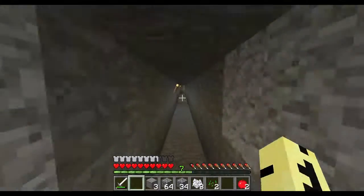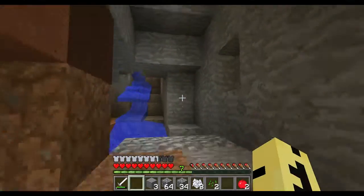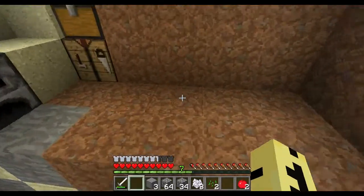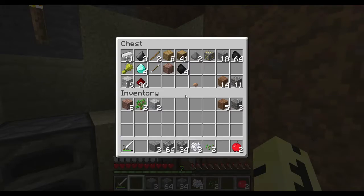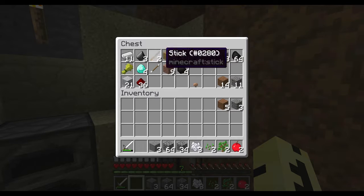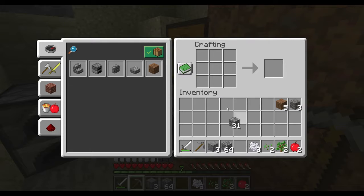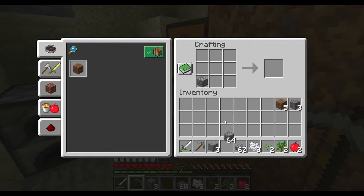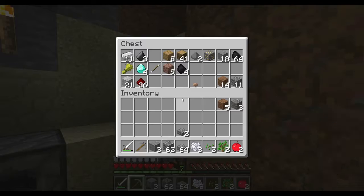I'd better not sprint — I'm sprinting again, stop. I gotta remember not to do that until I get a food source. I always check this area because I don't want anything sneaking up behind me. There's a skelly — never mind, I am not going that way. Let me make another pickaxe real quick. And that just reminded me I need to make some more half slabs.